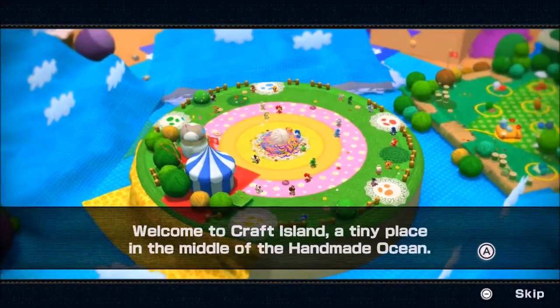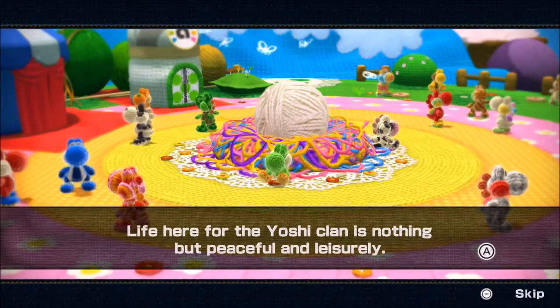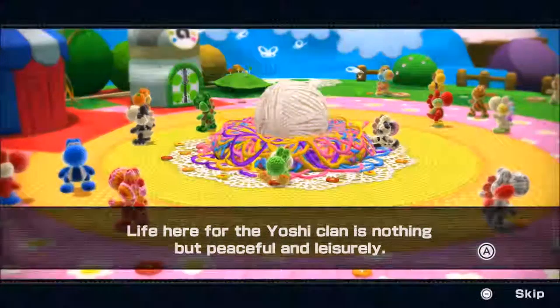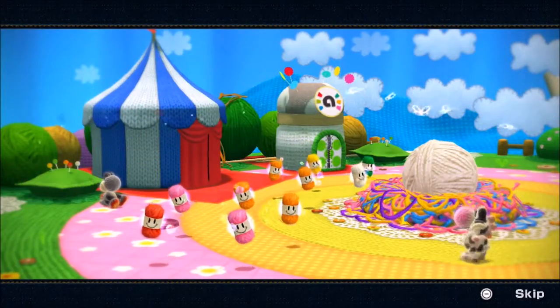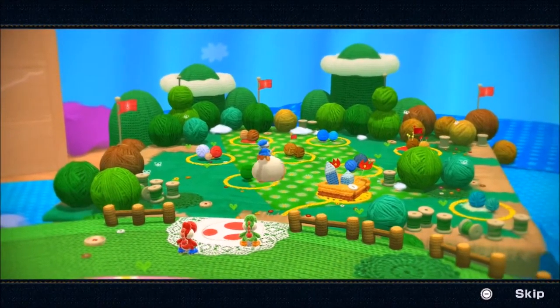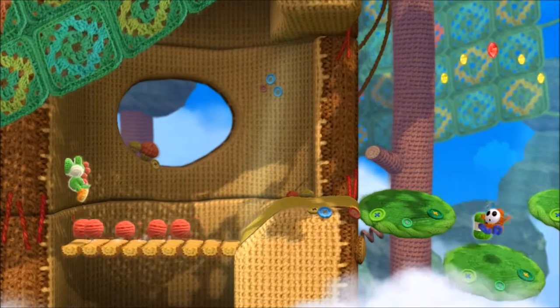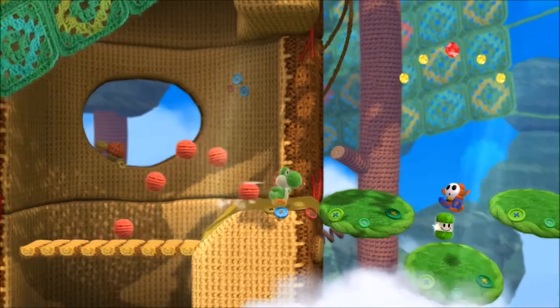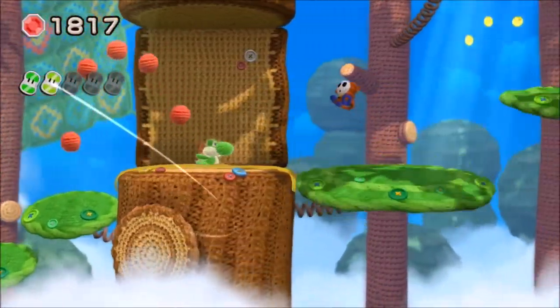Yoshi's Woolly World is set on Craft Island, the handmade home to the Yarn Yoshis. One day while all the Yoshis are busy yucking it up, the evil sorcerer Kamek reduces all of them to bundles of wool, which he then proceeds to steal. His kidnapping sack is too small however, and he drops this wonder wool all across Craft Island's many worlds. It's up to the two remaining Yoshis to save their woolen brethren and knit them back to normal. While it is a step up from the Mario style of let's go save the princess, the story isn't overly complex, but works as an excuse to trek across the many themed lands of Craft Island.